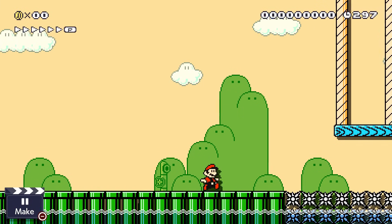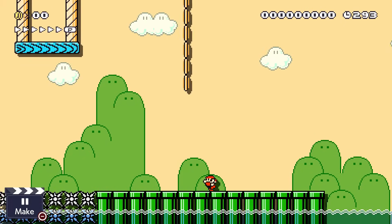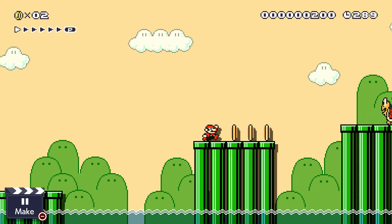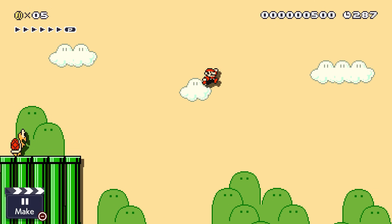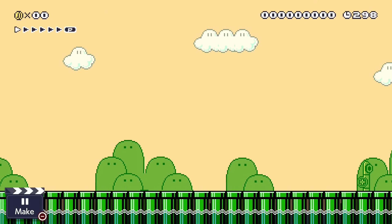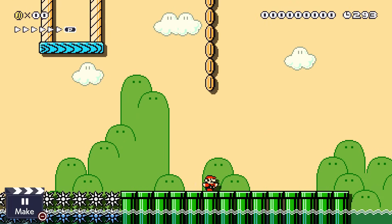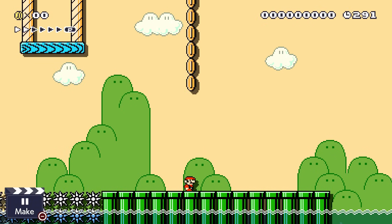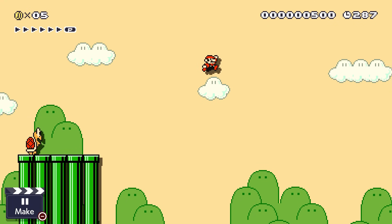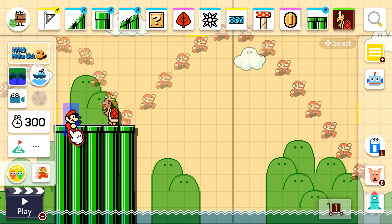Another general tip for all power-ups is to make sure they can't be used to cheese your own levels, whether by damage boosting or flying over an obstacle. Just damage boosting through an obstacle is very common, and there's not really a specific way around this — it's a case-by-case scenario. Generally, you don't want to give a power-up immediately before or after a challenging part of your level. However, there are definitely exceptions, such as boss fights, which are generally good to give a power-up beforehand.